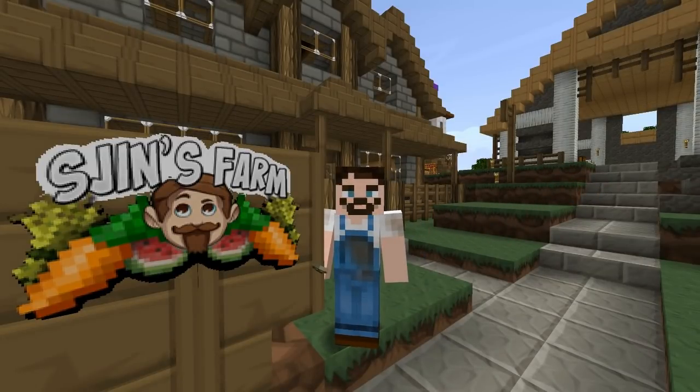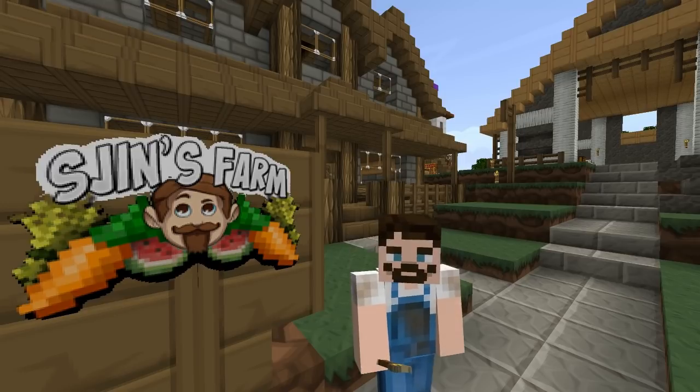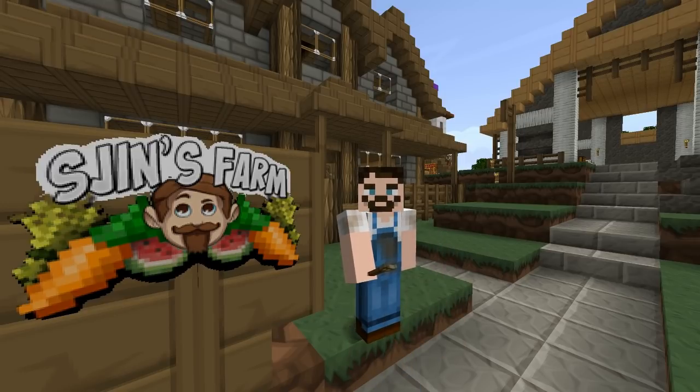Hey guys, welcome back to Shin's Farm. This episode we're going to be building a storehouse out of all the lime wood and lime logs we got from our new orchard, and we're going to use the storehouse to store all the stuff that we've got kind of ramshackly unsorted in the chests inside our house. We might also build a sorting facility inside it if we want to hook up a quarry or something. We're also going to be looking at tree breeding in greater depth and then looking at redstone circuitry for making redstone conduits.